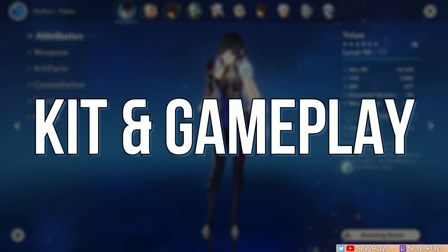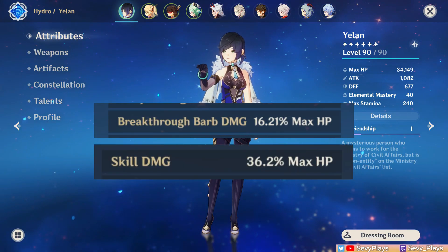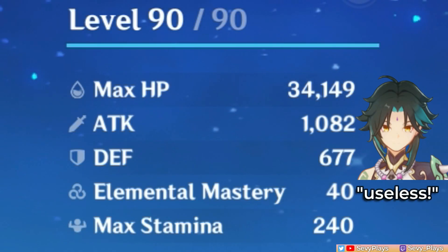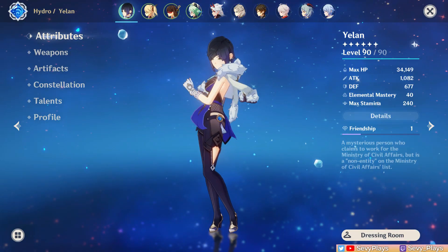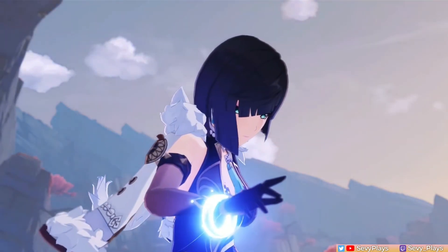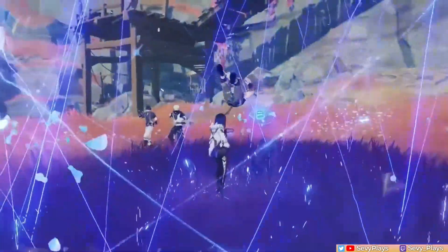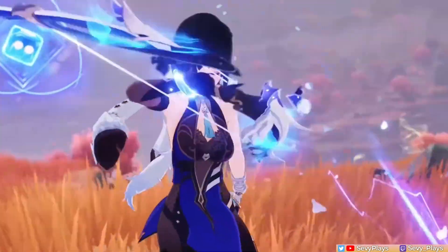Before talking about her actual talents, know that Yelan's relevant abilities — her charged attack, skill, and burst — all scale purely on HP. As a result, it renders attack almost completely useless to her kit. The implications of this will be discussed throughout the video, especially what it means for her build needs. Yelan is a hydro DPS who deals very solid damage and applies hydro to set up reactions. Her kit can be convenient to use purely for off-field purposes, but it also has room for interesting combos that aspiring players can learn.